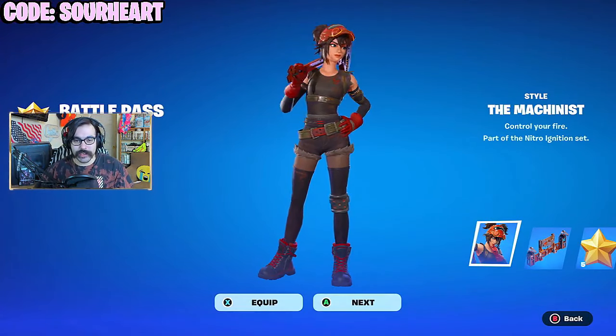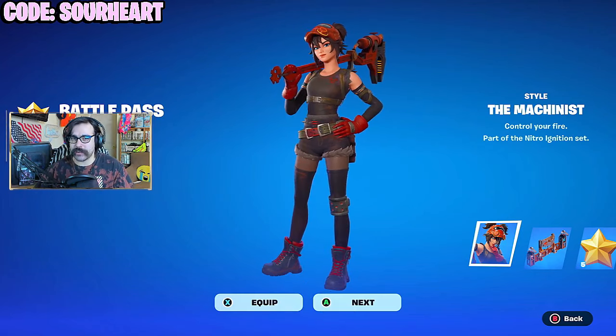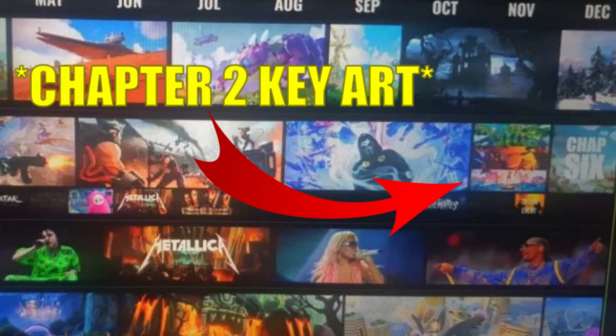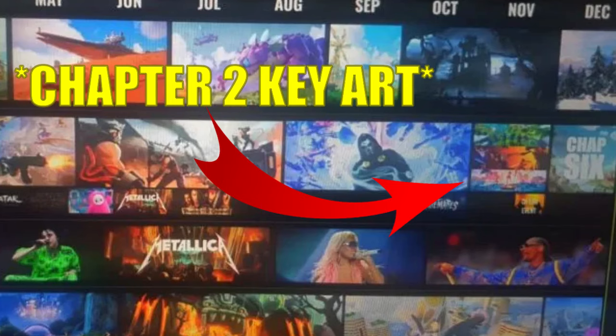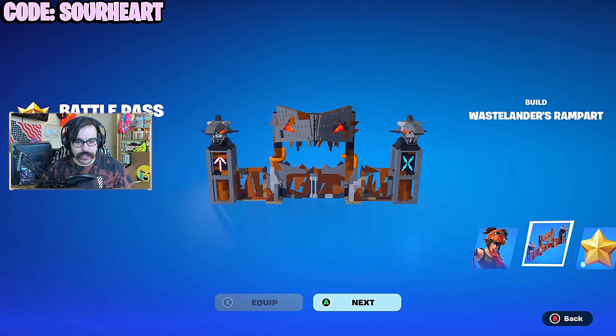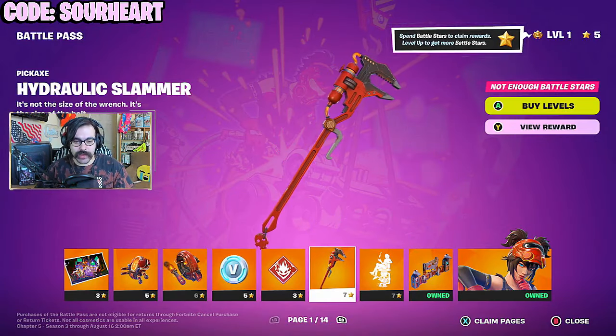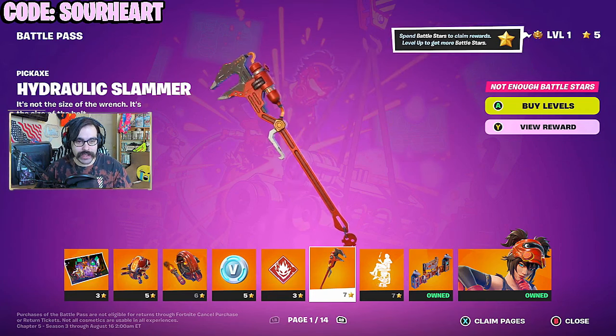The Machinist — this is actually a boss on the map as well. This is kind of a throwback to Jules from Chapter 2. There are rumors saying that the OG flashback of this season is going to be the Chapter 2 map and not the Chapter 1 map, so this Chapter 2 nostalgia skin kind of makes sense. And also a LEGO build piece — interesting. Obviously, we have her pickaxe: a giant wrench.